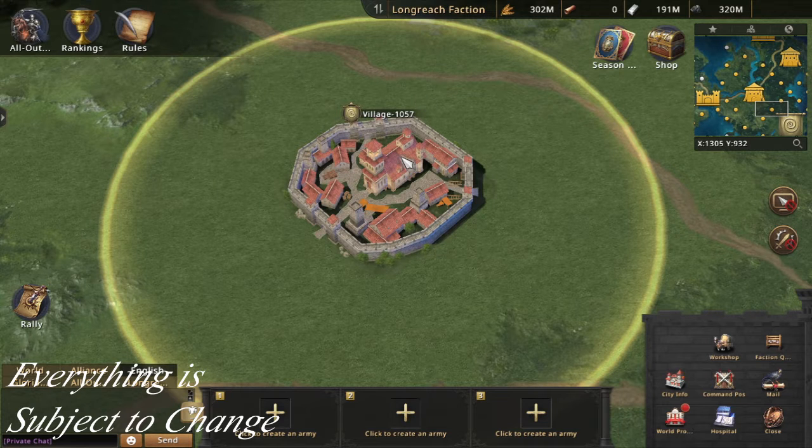First of all, you can see here that I'm above a village. There are various villages spread around the map. You can see that the main faction is down here, and around it there are a bunch of dots — each dot is pretty much a village, and the village is crucial in the sense that you need to take it over.